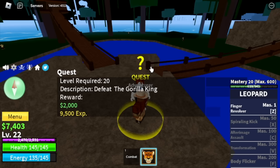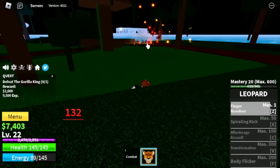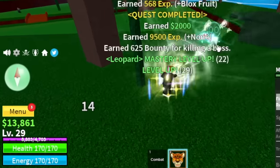I think I reached 22 here, but 20 is enough. Next target, the Gorilla King. The technique here: just look for high ground, use your Z skill, and that's it. Target level: level 30.